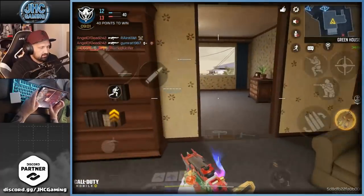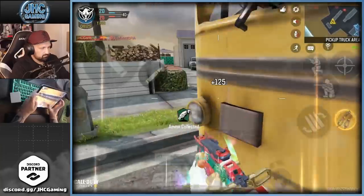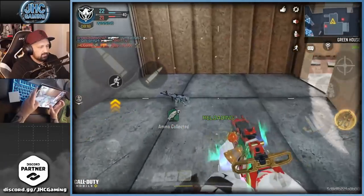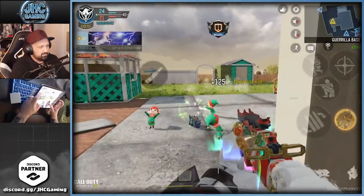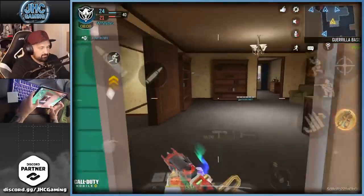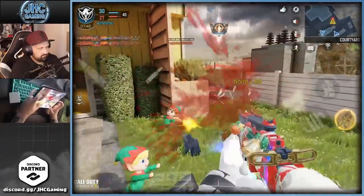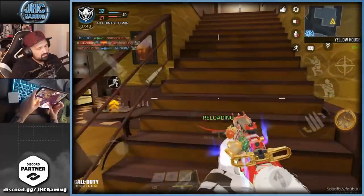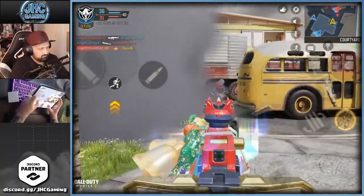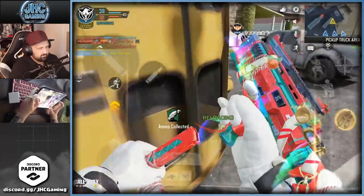My teammates are all over the place. I'm not sure if you should ADS at close range or hipfire. Wow — hipfire there, that's super close range. I don't know — like if it's too close you kind of have to hipfire. Do you ever hipfire? At this range I hipfire — I mean you can't aim down sight when the guy's right on you.